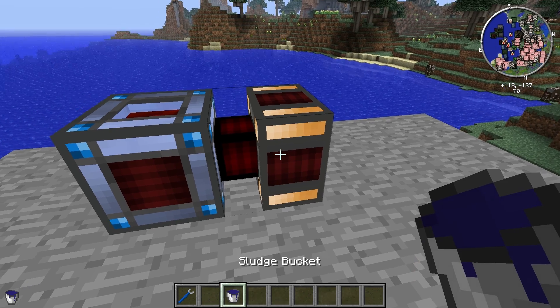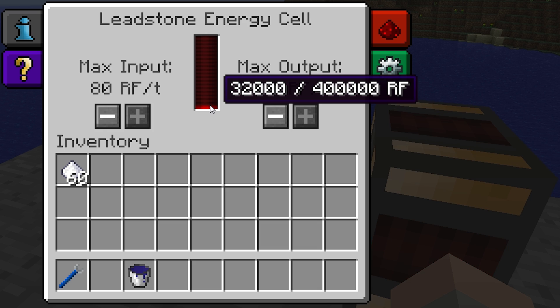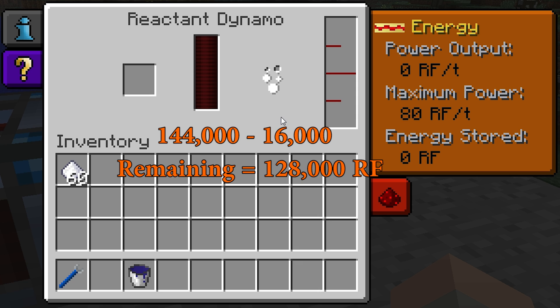If I add another bucket of sludge, which will quickly be used up, another 16,000 Redstone Flux will be generated. This will decrease the gunpowder's yield by 16,000 to 128,000. This can then be repeated until its yield reaches zero, and then the gunpowder will run out.